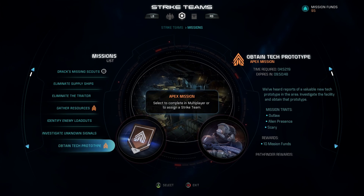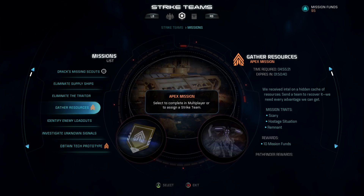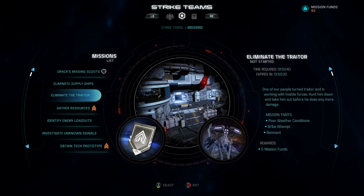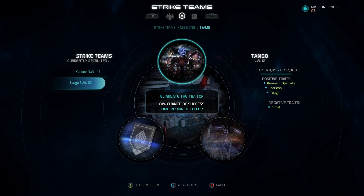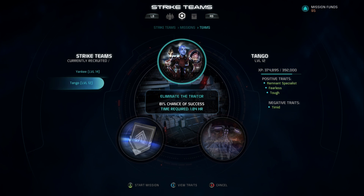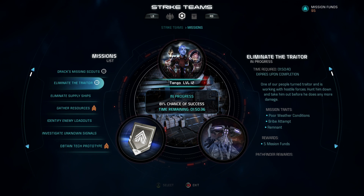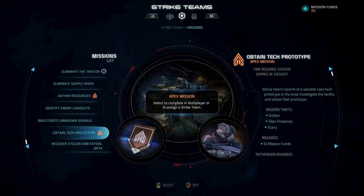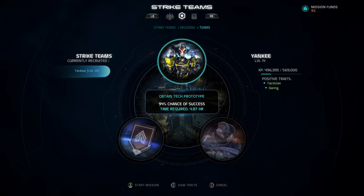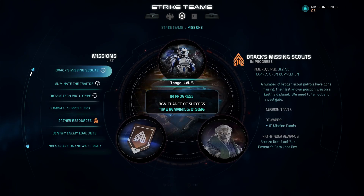Before sending my other teams, I'm choosing missions carefully. For a silver mission with a Remnant trait, I'll send my Remnant Specialist level 12 team — because of that special trait, they have the same success chance as my level 14 team. For the final team, I'm sending my level 14 on a bronze Apex mission to maximize mission funds. Now all three teams are deployed and it's a waiting game until I can collect their rewards.